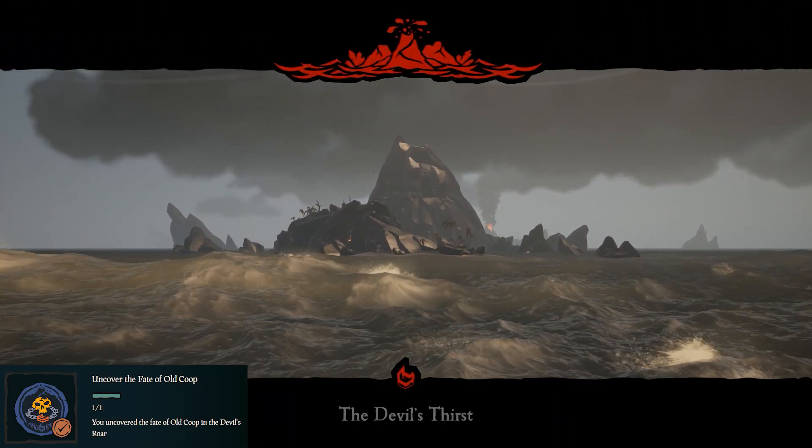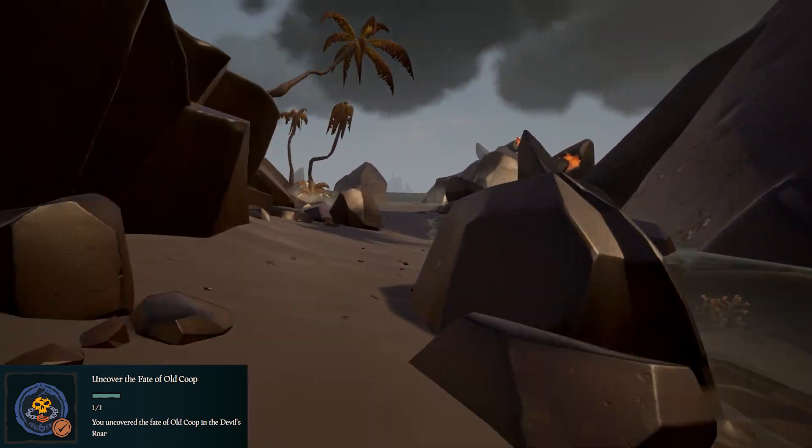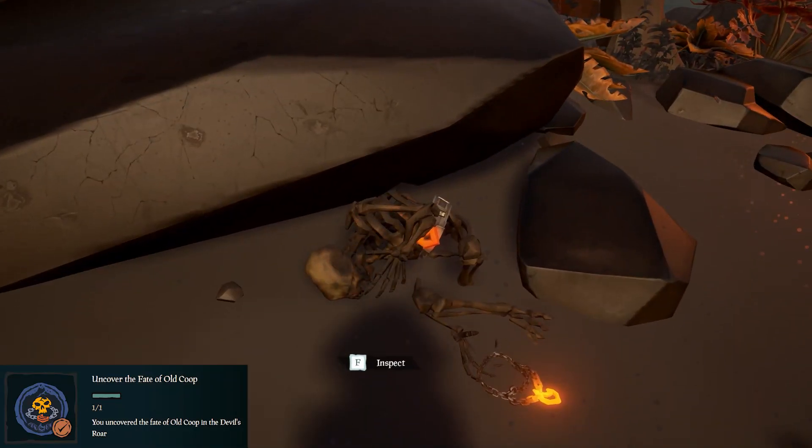Last, we need to find Old Coop's remains. Head to the Devil's Thirst, and once you get there, walk around the coast beside the volcano until you find a way up to the high area. Head up there, and on your right you should find Old Coop's remains.